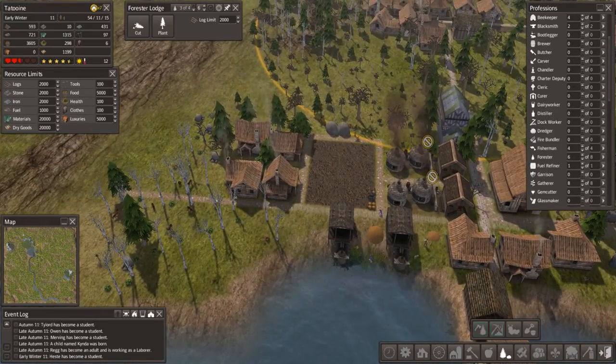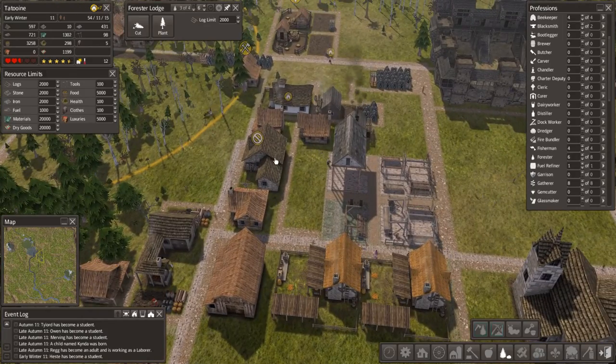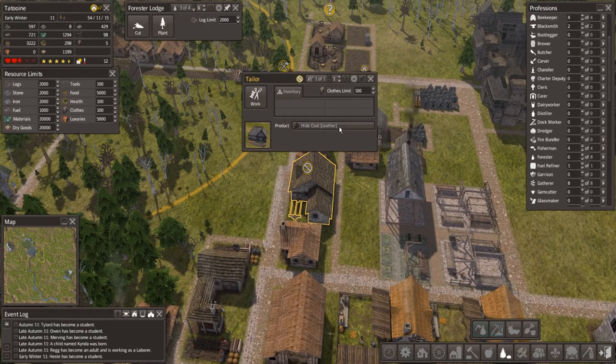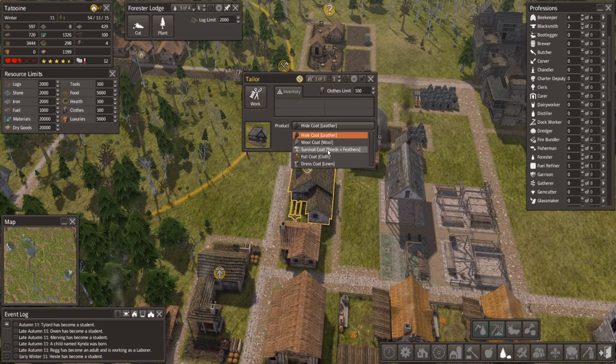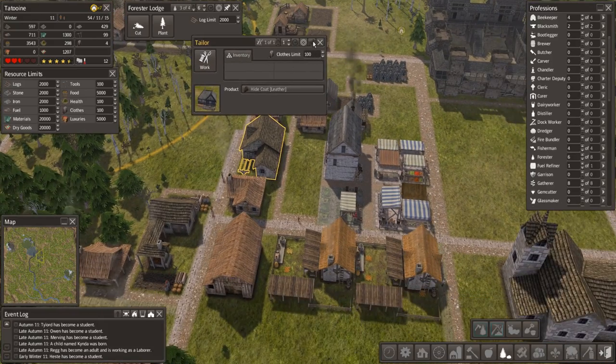Right now we're very low on clothing. This tailor over here, even though he's getting supplied by two hunters, he's not getting enough leather to make hide coats. But what he could make, if we get reeds, is survival coats. That's what we're going to do.